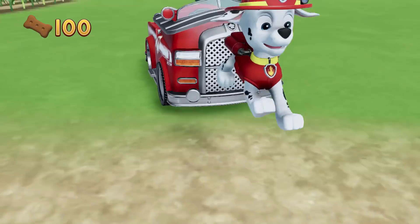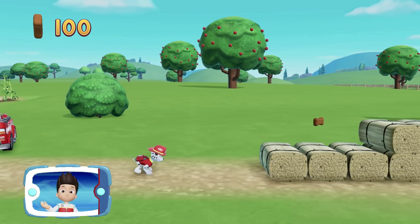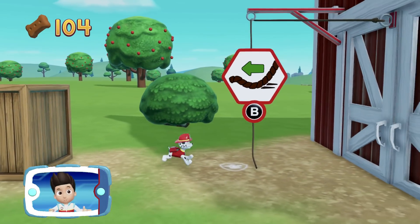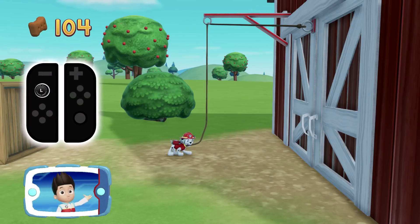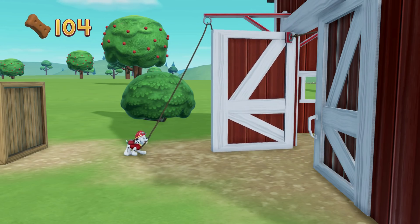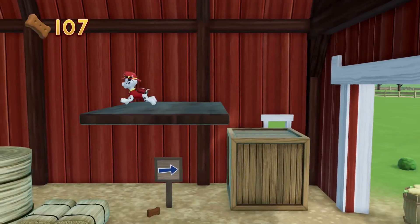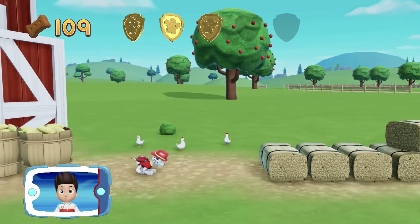Marshall! Let's keep following the path. Collect all the pup treats you find to earn pup treat awards when we get back to the lookout. To pull the rope to the left, move the left stick. Go quickly! You have to get through the path before it closes! A golden paw print! You got it! Collect all of the golden paw prints! Great job! We're almost there!